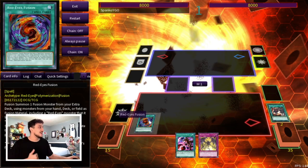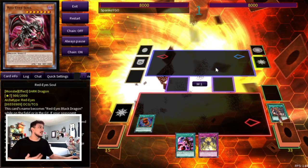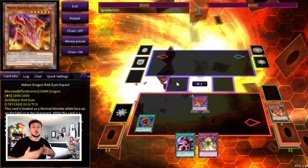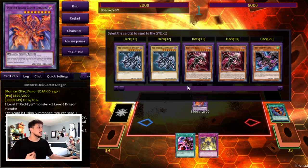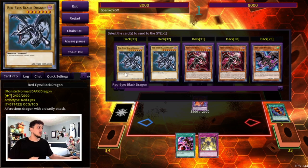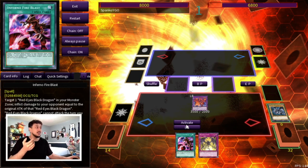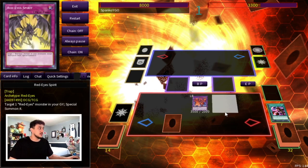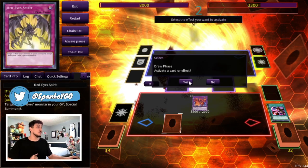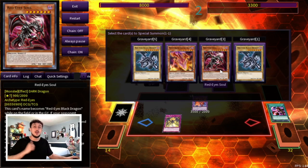We're going to go Red Eyes Fusion and summon our Meteor Black Comet Dragon by sending our Red Eyes Soul as well as any level 6 Dragon Monster — in this case we're sending Meteor Dragon, but if you're playing Bystials you can always send those as well. Once you summon Meteor Black Comet Dragon, you activate its effect to send a card from your deck to the graveyard and burn your opponent. You send Red Eyes Black Dragon to burn your opponent for 1200 points of damage. Then you activate Infernal Fire Blast targeting Meteor Black Comet Dragon, burning your opponent for 3500, and you set Red Eyes Spirit. Keep in mind you used Red Eyes Fusion so you can't summon any other monsters for the rest of the turn — but it doesn't matter because you're FTKing your opponent.